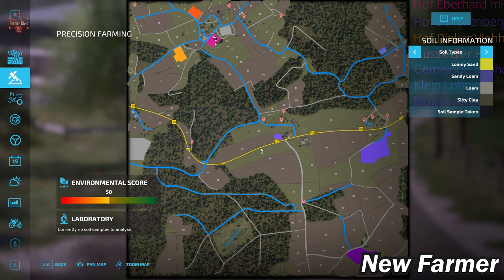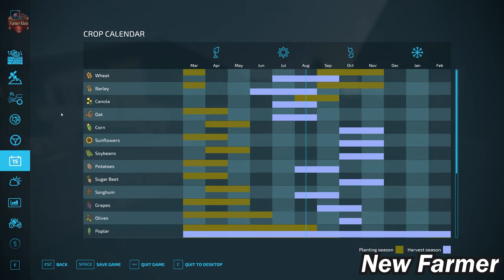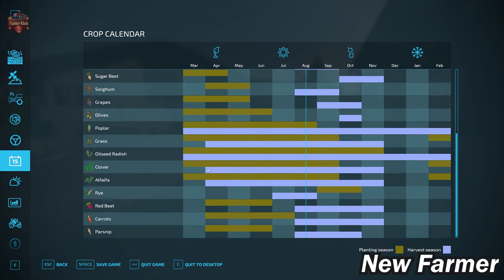Looking at the soil map: fields to the north near the starting farm are a mix of loam and silty clay with some sandy loam. Fields in the middle are a mix of loamy sand, sandy loam, and loam. To the southeast there's more silty clay and less loamy sand. This map uses a custom crop counter — not the base game one — with extended planting seasons for wheat and barley, plus the added crops of clover, alfalfa, and rye.